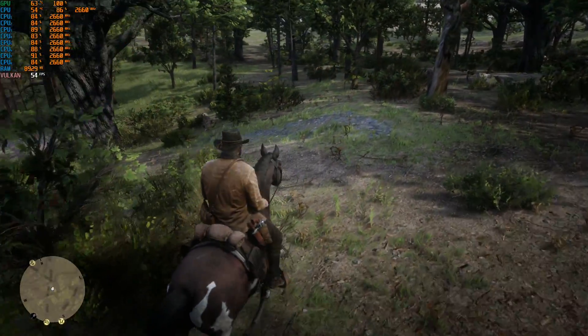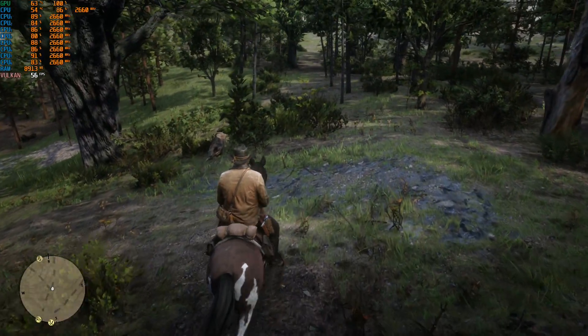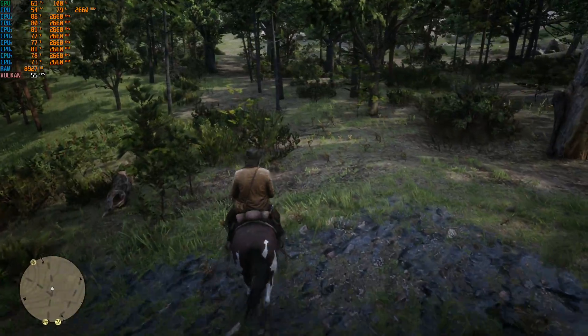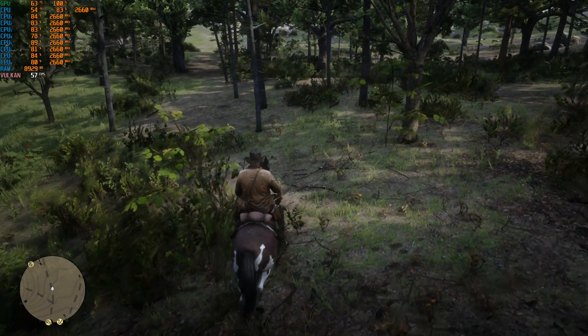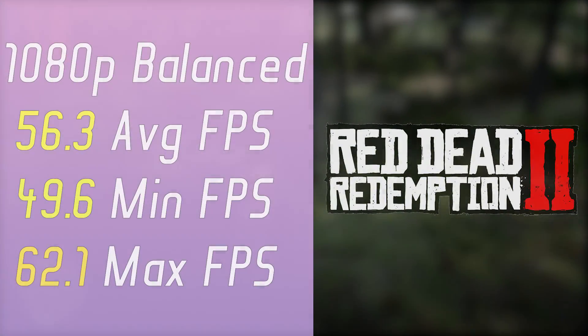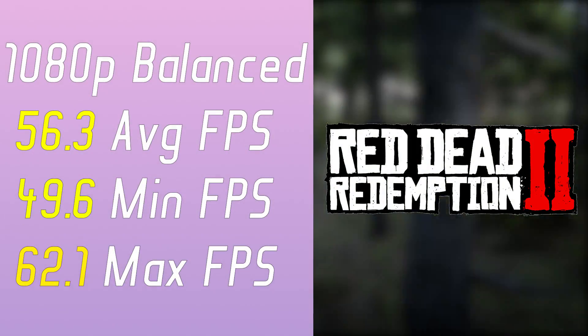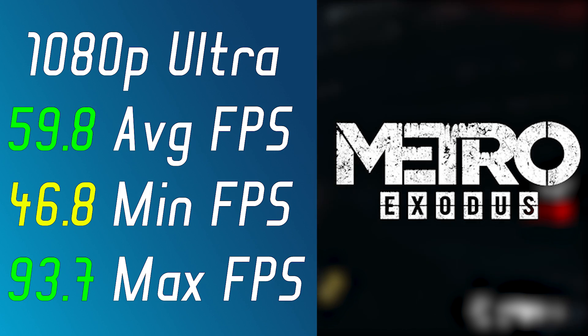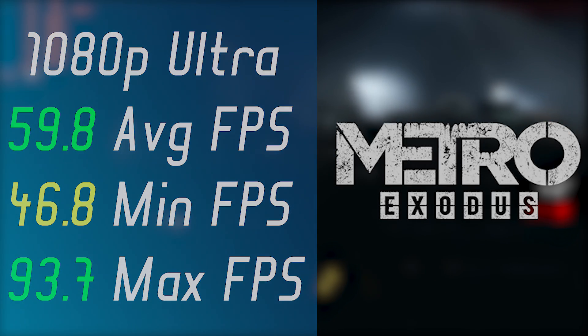Red Dead Redemption 2 got its FPS scores trimmed by around 25% in comparison to other processors — I got these benchmark figures on 1080p balanced settings. Metro Exodus was next, and I can't say anything bad about these benchmark results on 1080p ultra settings.